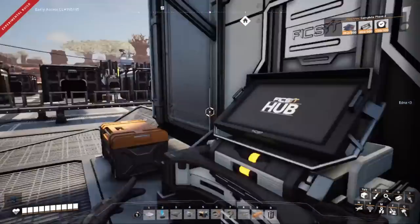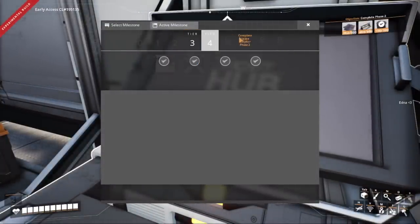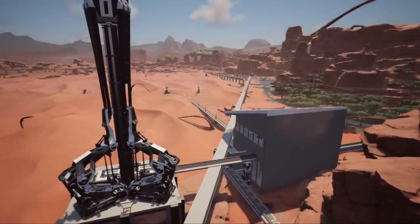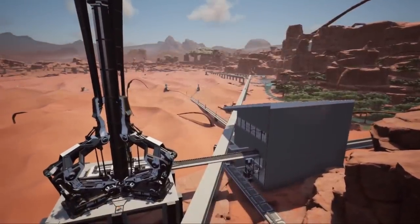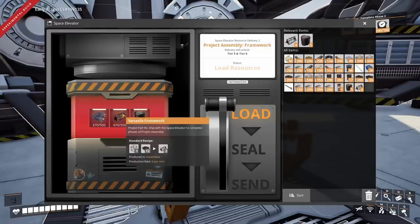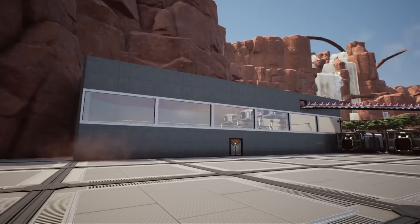The big thing we're waiting on before we can progress is sending off the next phase for the space elevator. If we go over there and check, we can see that we're waiting on 130 smart plating as well as just 30 versatile frameworks, so that's not going to take us too long.